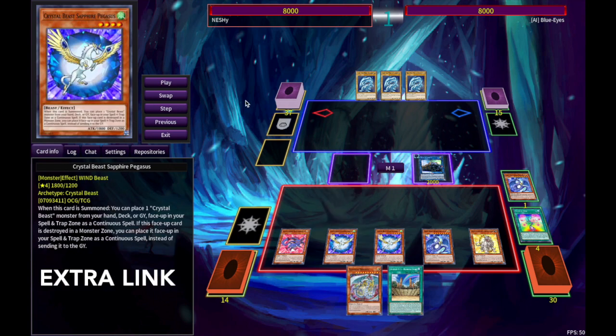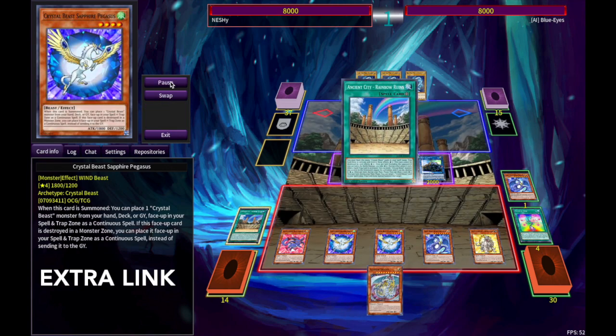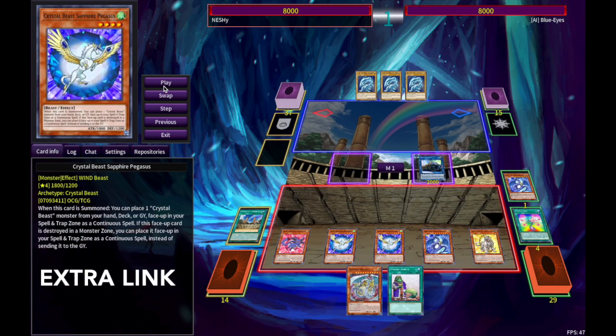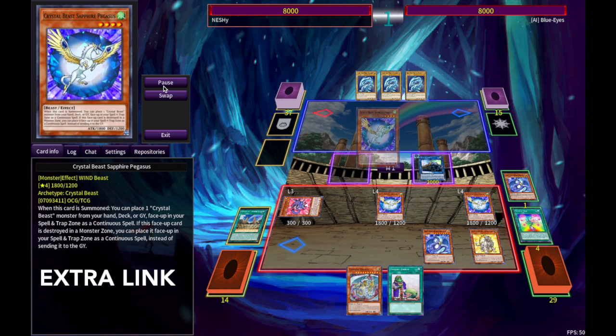We can use the final effect of Rainbow Ruins in order to summon out Ruby — and ain't that sweet. Ruins is going to go ahead and draw us a card, might as well since we have four. Then we're going to special summon our Ruby from the back row and then special summon the rest.